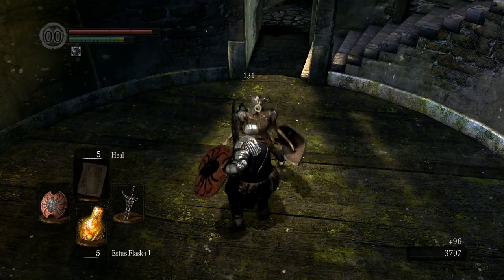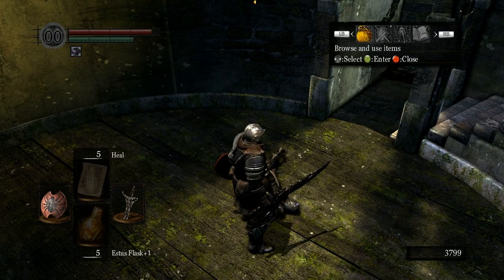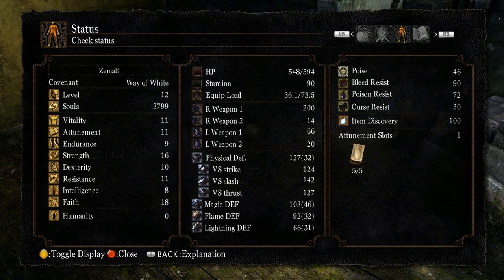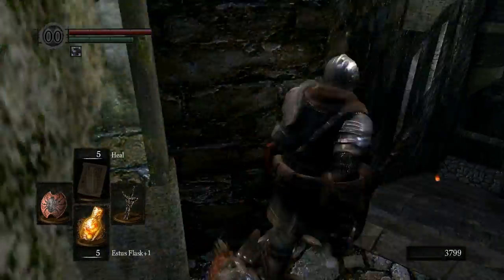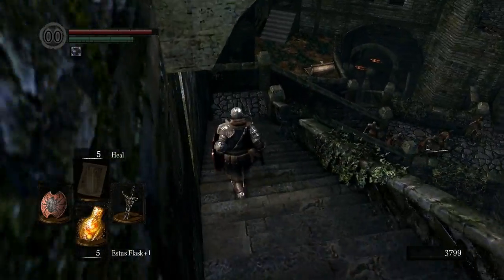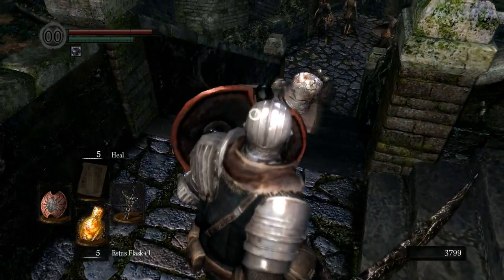Now that I'm using the Spider Shield, which has 100 percent physical damage reduction, and my poise is 46 with this gear, it means I need to take quite a big hit to get knocked out of balance. I'm in relatively good shape here, so I will just run back.